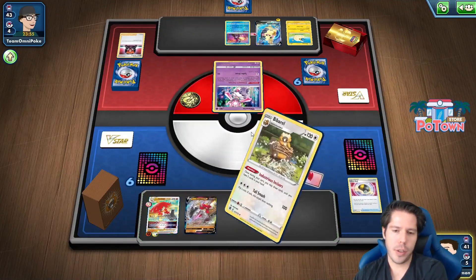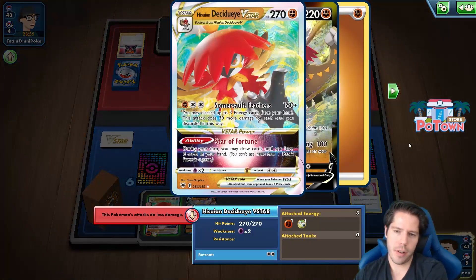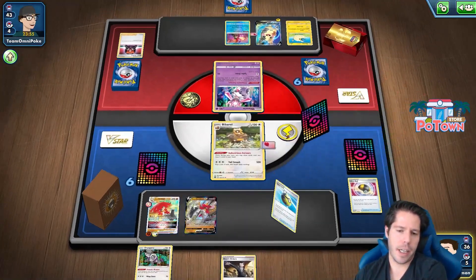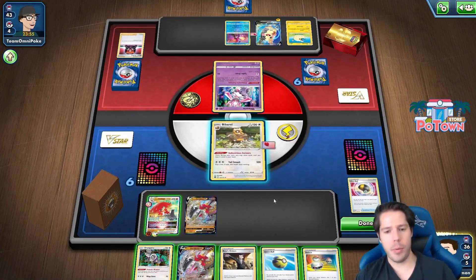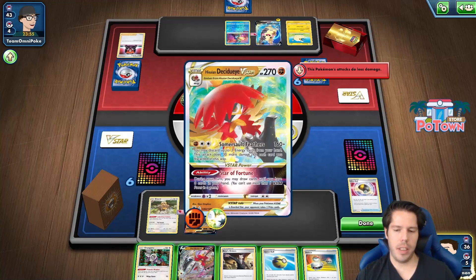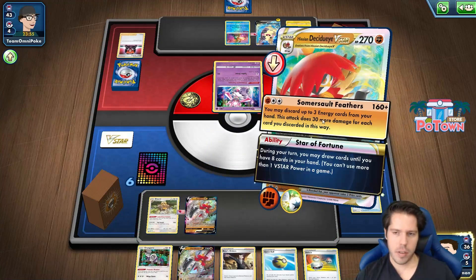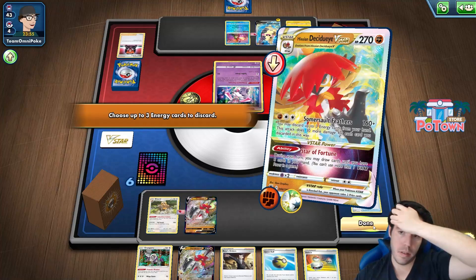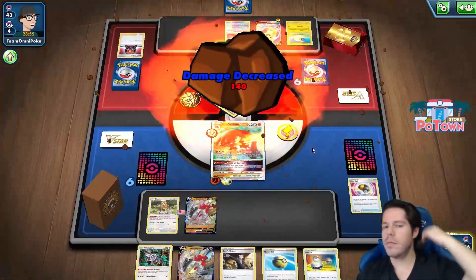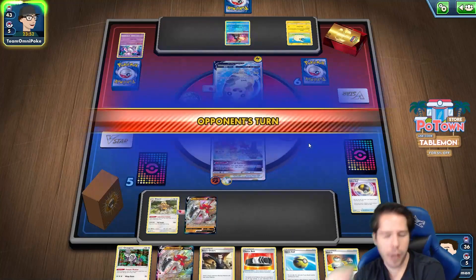Then we'll go Industrious Incisors for 5. Should I use Star Fortune now? I feel like I don't need to yet — I can wait until I really want to draw. Just Somersault Feathers. I have no energy, so I can't discard even if I wanted to. I have Boss to chase down the Morpeko if I need to.